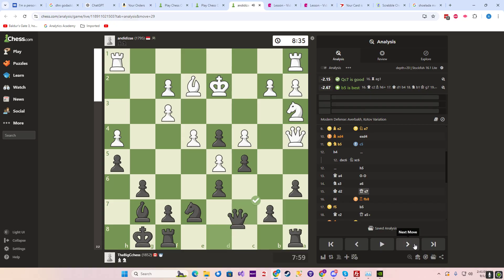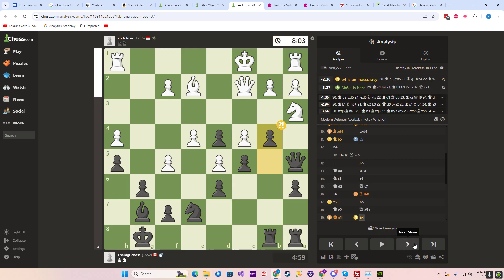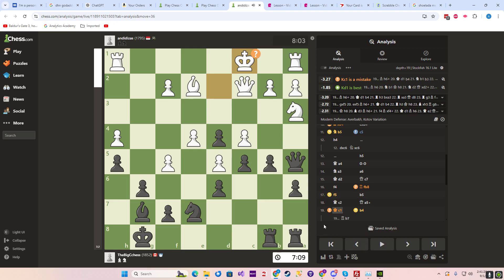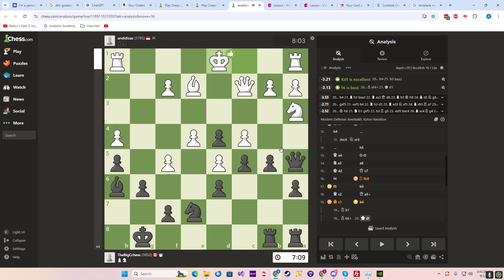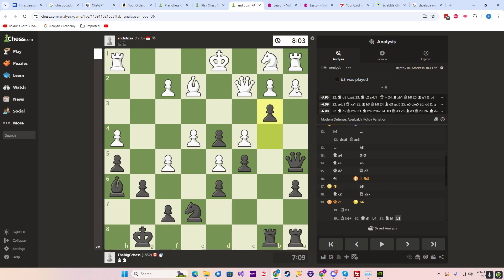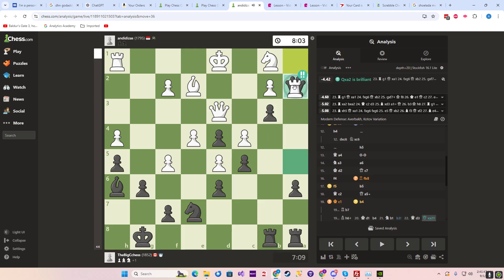We got a pretty big lead going here. Let's see what the bot says — he likes that move, he likes that move, he doesn't like that move. What did he like? H6 check. D1, now b4, now b3. And we have this — look at this, take it with the queen. Brilliance!